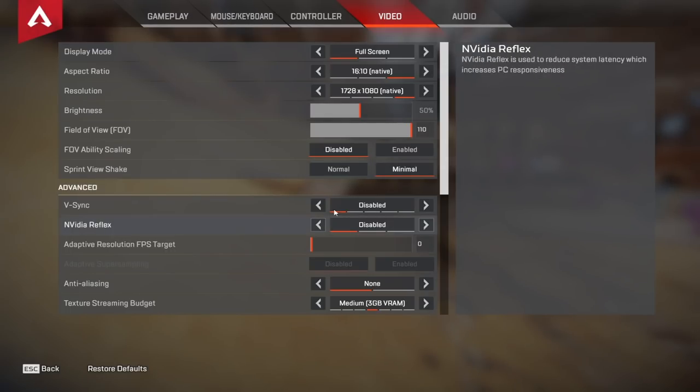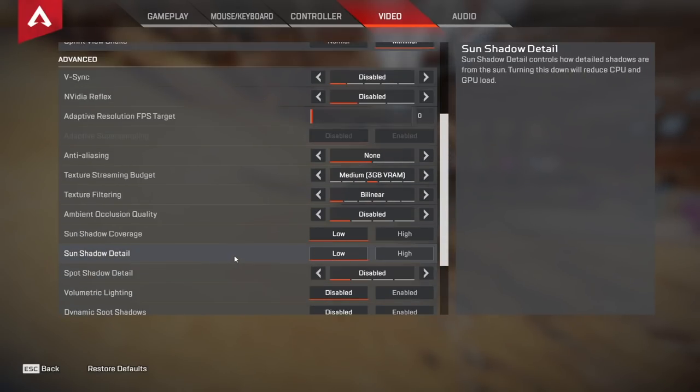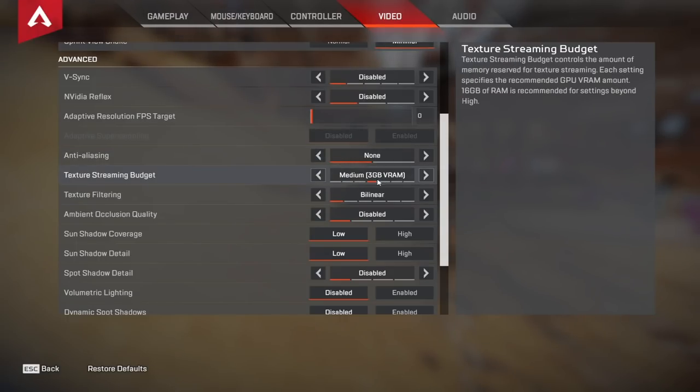As you can see from my advanced video settings, I value performance and high frame rate above quite literally everything else. The only setting that isn't at the lowest possible is my texture streaming budget, which I have at medium. I don't really think there's too much to go over in the audio segment — here are my audio settings for those of you who are curious.